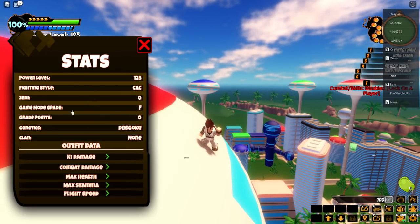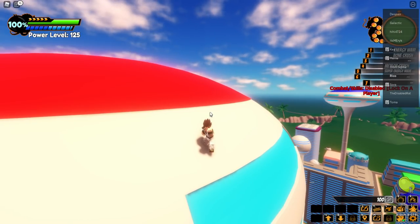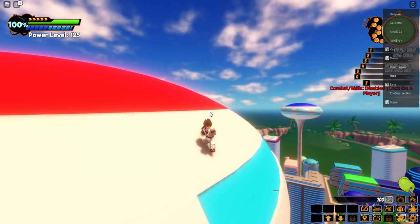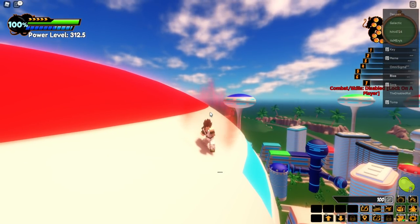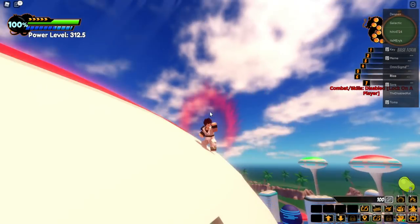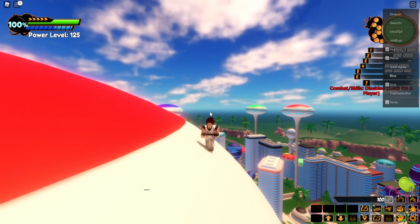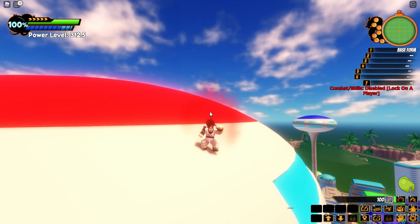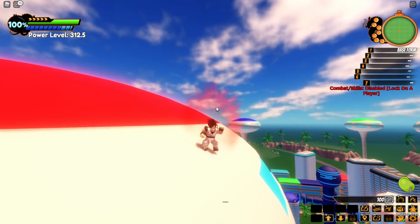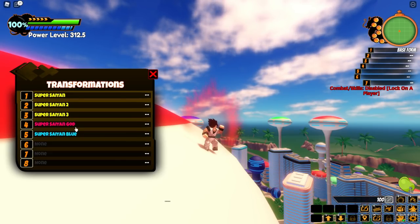Press J to open my stats. My fight style is shown and my game mode grade is F. It shows my genetics and Dragon Ball Super info. Number nine must be a transformation or switch — wait, did that power me up? I think I might be in like False Super Saiyan form because my power level says 312. If I press nine again I'm back in base form.